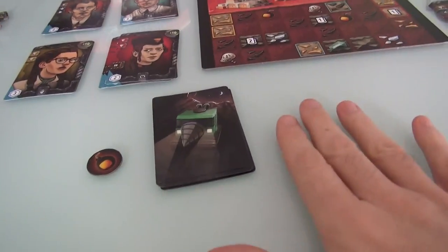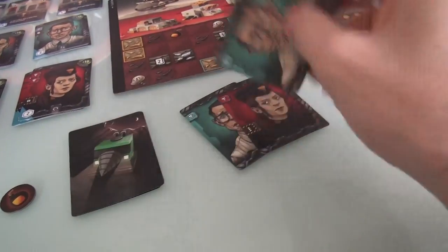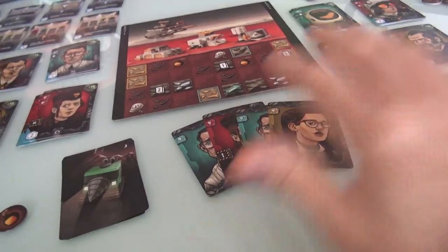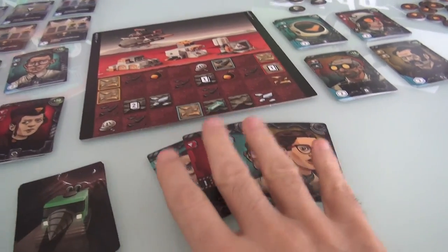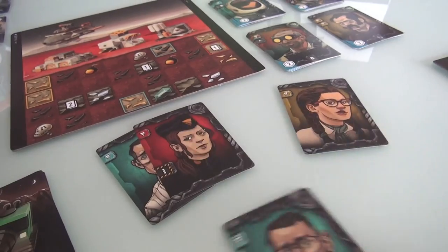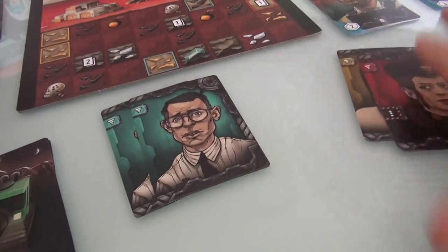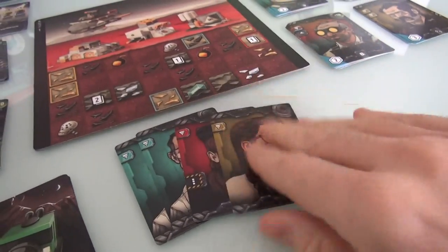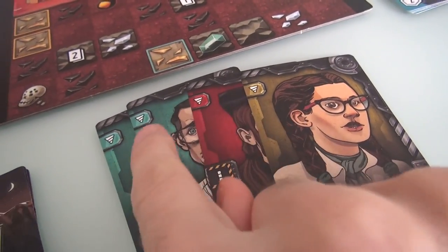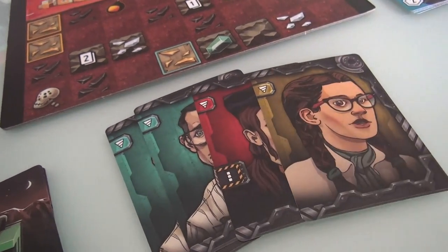I'll be the first player. At the beginning of the game I have a starting hand of four cards. Normally at the end of your turn you discard down to five if you have more, but my starting hand is four. If I sort them, I have two blue employees, one red, and one yellow.